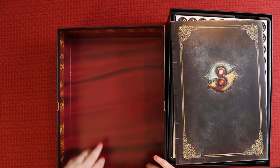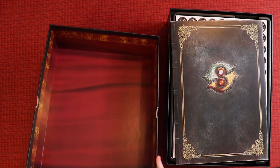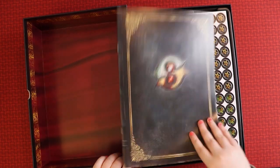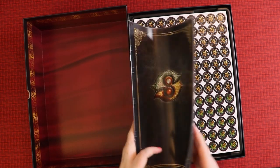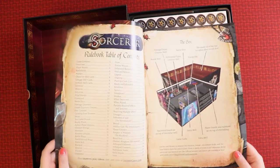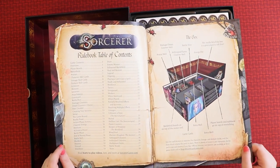Oh wow, the inside of this box is beautiful — the way the paper works, that's a really nice touch. We have a rulebook with a cool-looking cover, quite A4-sized. Let's see what it's like — it's the thin waxy paper.